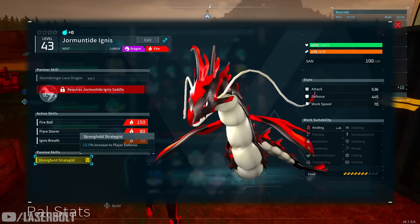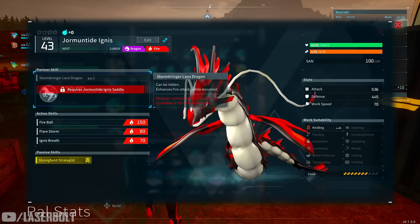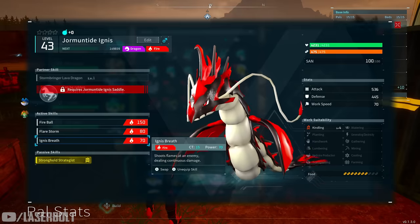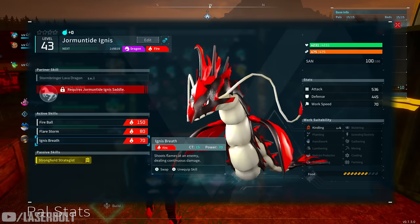For the best fire-based damage, the character is Jormantide Ignis. He is extremely powerful when it comes to fire damage. He has both dragon and fire elements, but where he shines is fire-based damage. His active skills include Fireball, Flare Storm, and Ignite Breath, and his attack and defense stats are very high, giving you a big boost with fire damage.